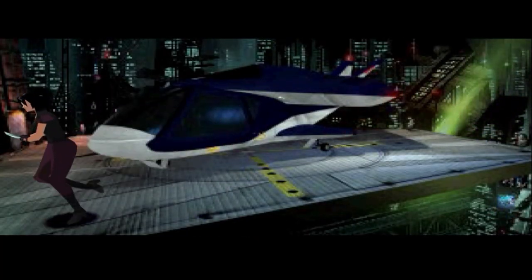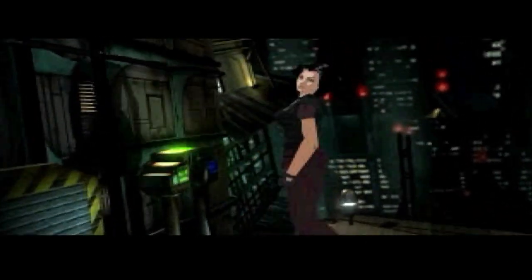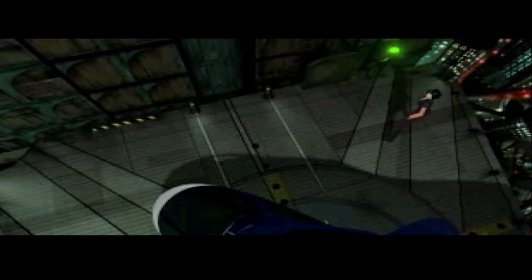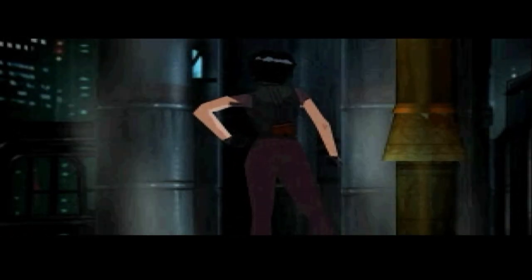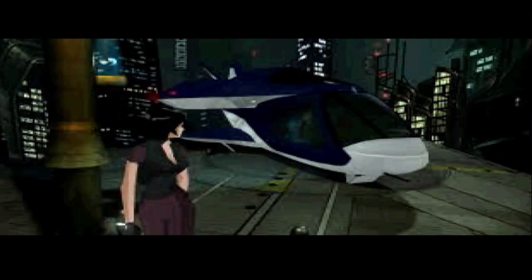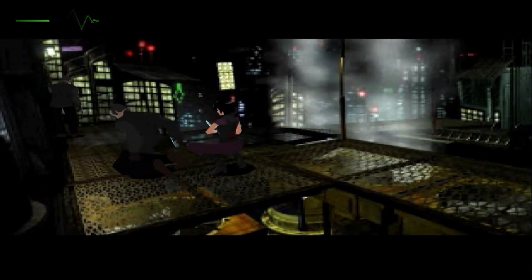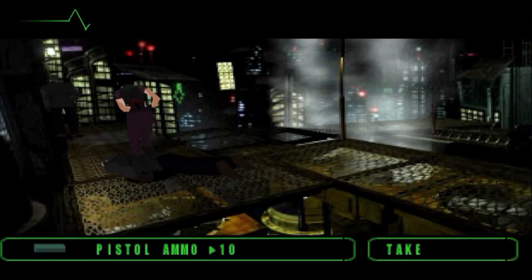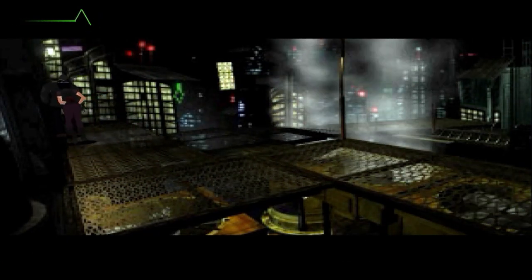Fear Effect is an action-adventure styled horror game released for the PlayStation console in 2000, developed by Kronos Digital Entertainment and published by Eidos Interactive. The game follows the story of three mercenaries — Hannah, Glass and Deke — sent to Hong Kong to retrieve the daughter of a powerful businessman from a dangerous criminal organisation. The gameplay mixes action, puzzle solving and stealth mechanics along with survival horror and cyberpunk elements, with the player having to switch between the three main characters in order to progress through the game's story.